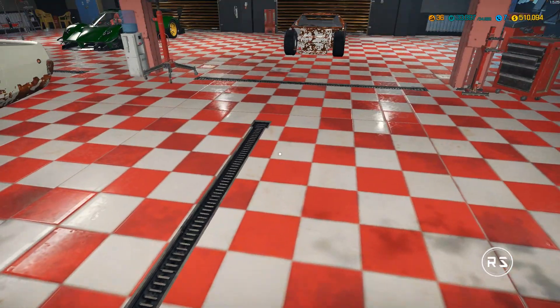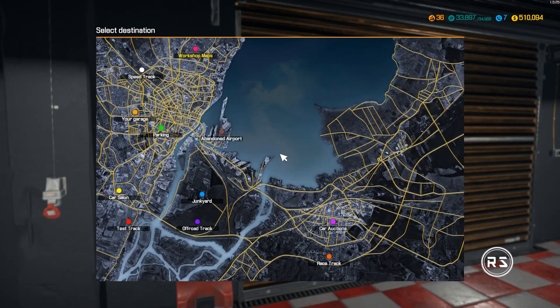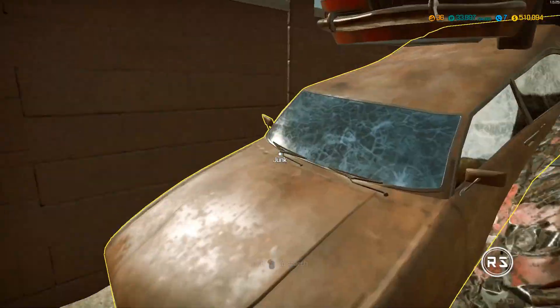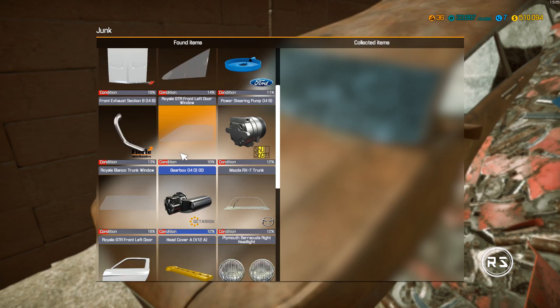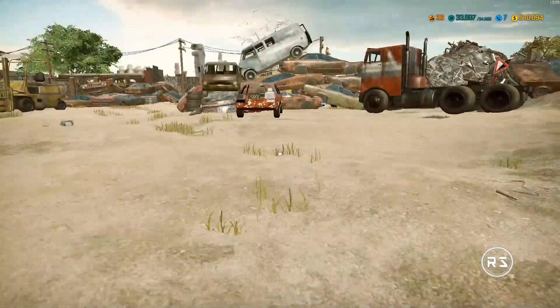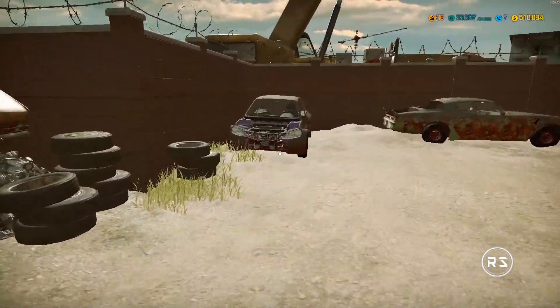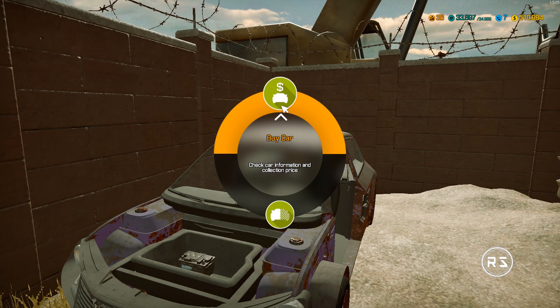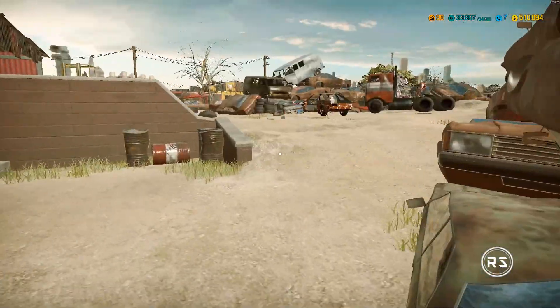So now I'm just looking at the floor to make sure nothing is getting highlighted, so I can move around in the garage. If we go to the junkyard, you'll see everything is flawless. I highlight a car and go in to look at the parts — everything looks fine. The walking is not a problem. There's no freezing, no lagging. If I open the status of a car, everything is good as well.